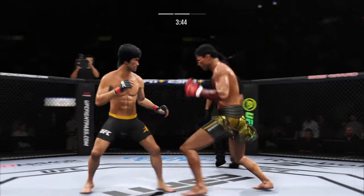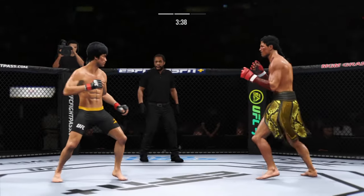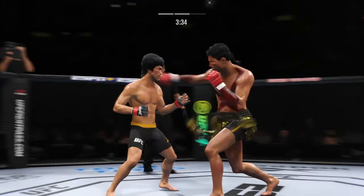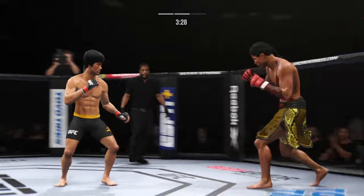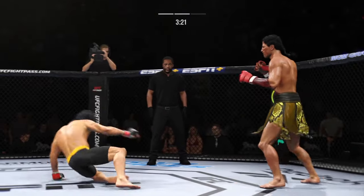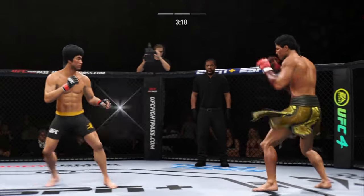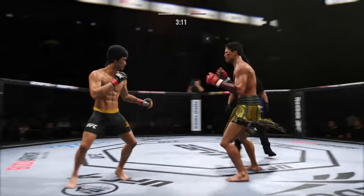We talked about his reach advantage off the top — made good use of it there with that punch. It ain't Dikembe Mutombo, but he is blocking all these shots coming his way. Man, get that out of here. He sees it coming — you're going to have to mix it up. Shake that finger. Lee going with the kick to the body, but unable to find the range.